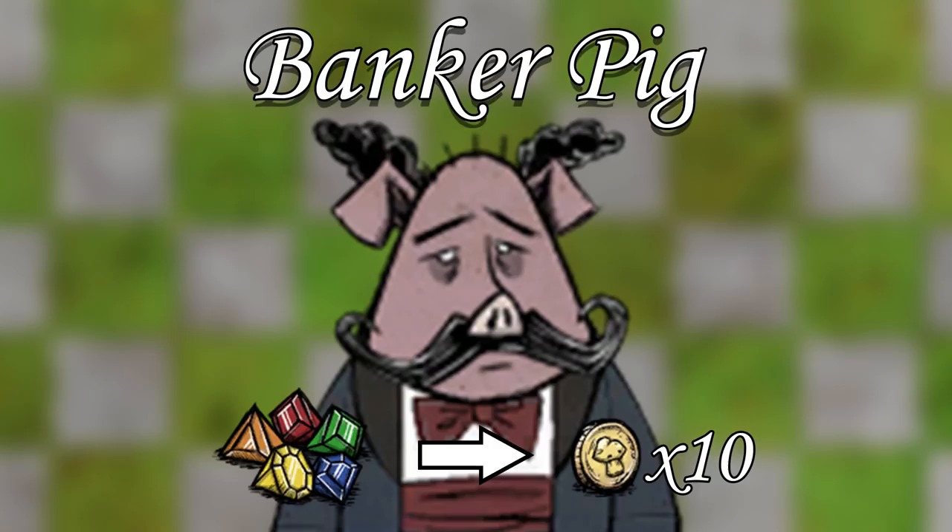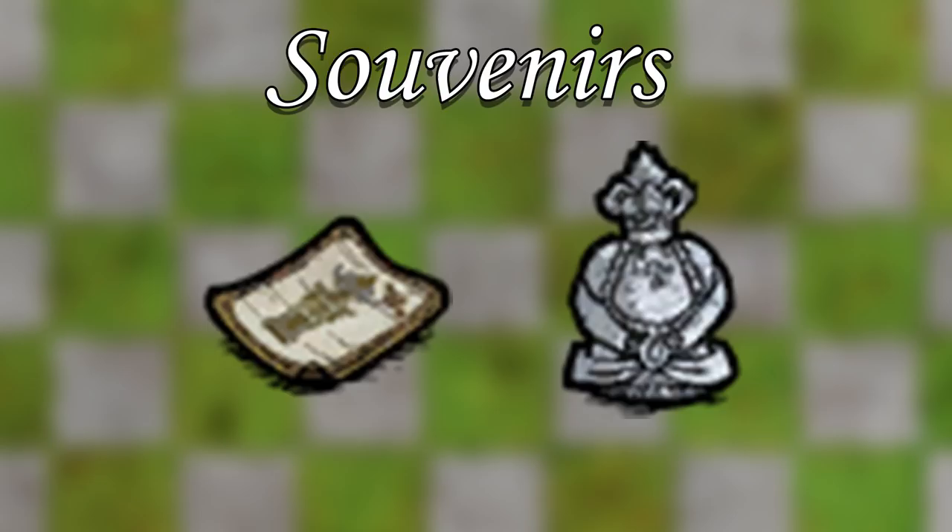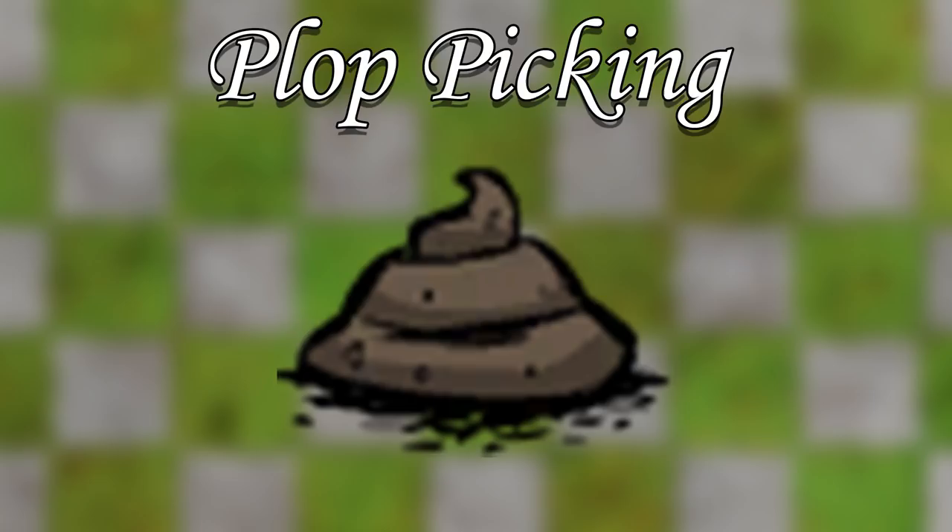That's actually it! As far as this seasoned Don't Starve Hamlet player can tell, this is every possible way to acquire oinks in the DLC. Between 14 different varieties of pig traders, taxes, plot picking, structure hammering, and robbing from the banks and bandits, you have quite a few methods at your disposal for accumulating wealth.